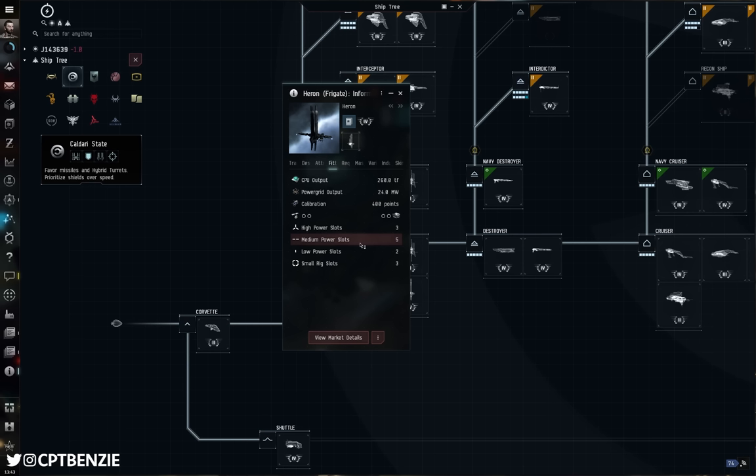The big one that everyone asks about is the Sisters of Eve Astero. This is absolutely one of my favourite looking ships in the game — a stunning vessel with some really cool bonuses. Notably, you're going to have to train into both Gallente and Amarr frigate skills to get the full bonuses, whereas the Probe is purely Minmatar, the Magnate purely Amarr, and the Imicus purely Gallente. You kind of need to have trained into both the Imicus and the Magnate lines to get the full bonuses.